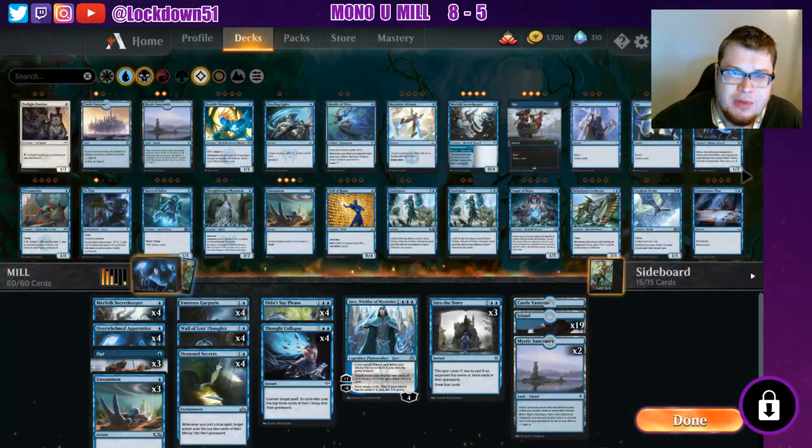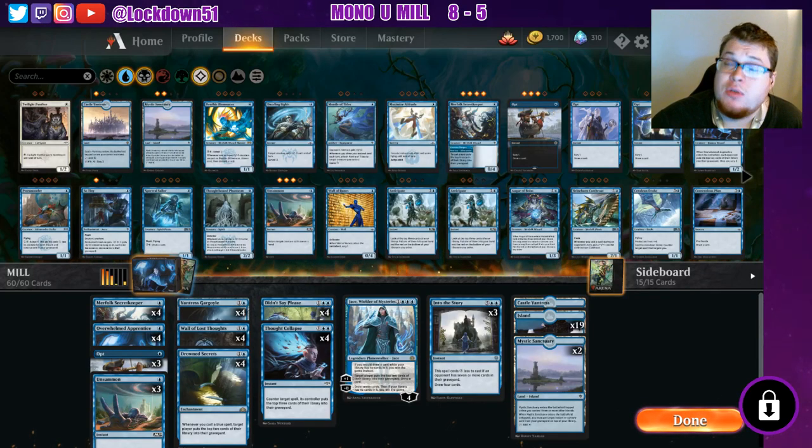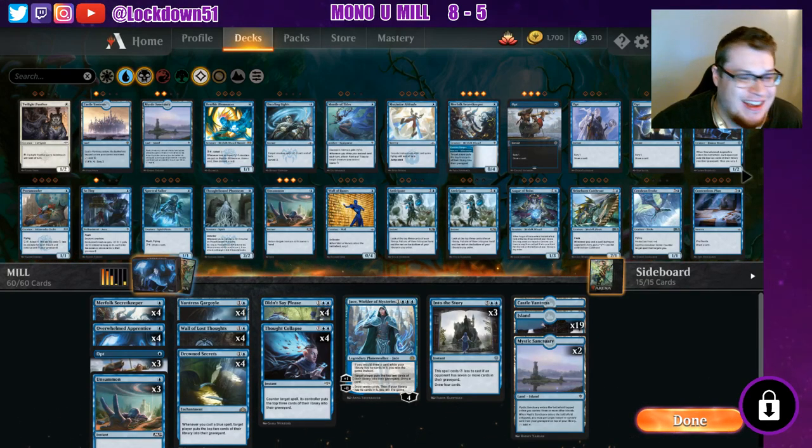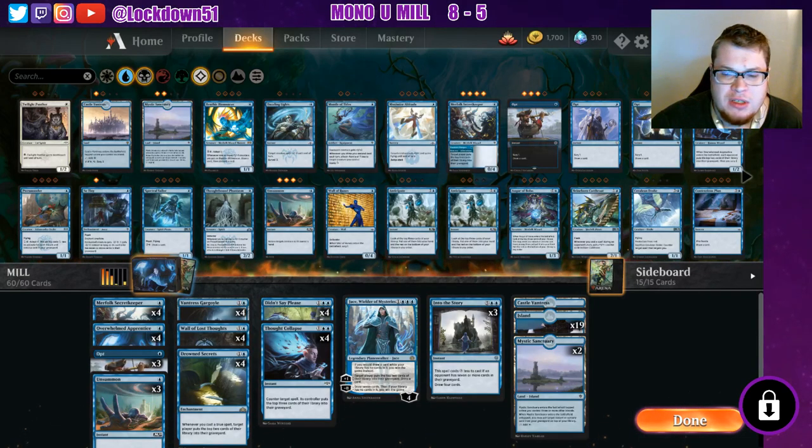Welcome back everybody, it's time to lock down some arena. We're back to playing some mill today. Just want to update the deck — I finally have it to where I'd like it to be. This is how I have it in paper pretty much, along with one other change done after some of you guys suggested. So this is our final mono blue mill deck. We complete our playlist of the Didn't Say Please and Thought Collapses. We took out Runaway Together and added in another Unsummon — a full playset of Unsummon.